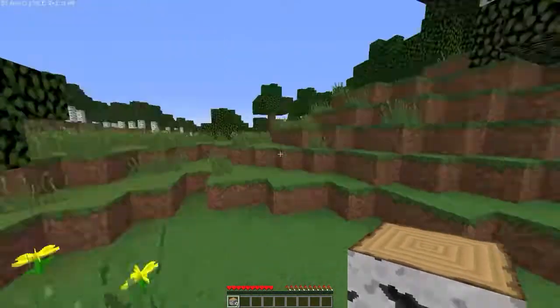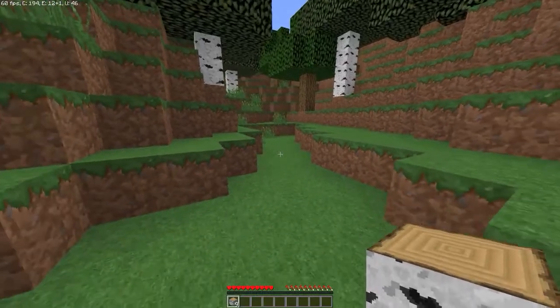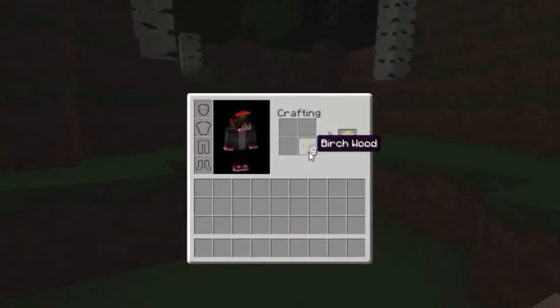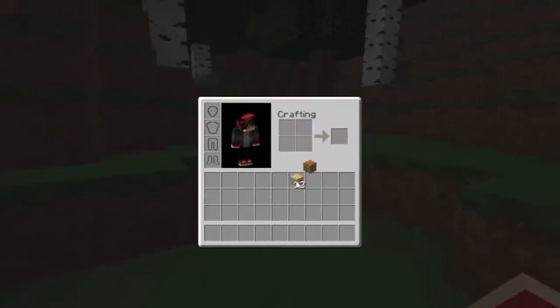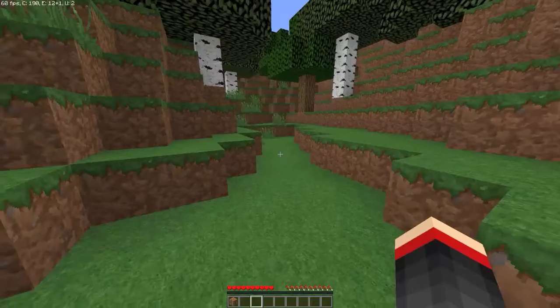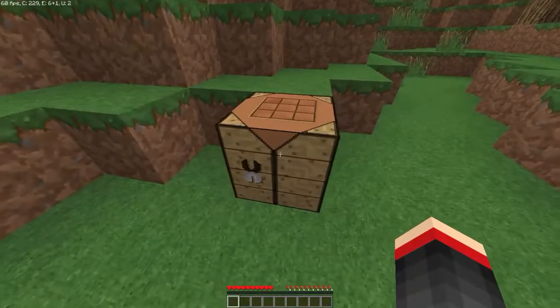Now that you have collected a fair amount of wood — I have nine wood right here — we are going to go ahead and hit E. That opens up our inventory. We are going to use all of that wood and put it into the little crafting grid. You can shift-click it and get all of it. The first thing you want to do is make a crafting table, which is made from four birch wood, or any wood. You can right-click to place things.